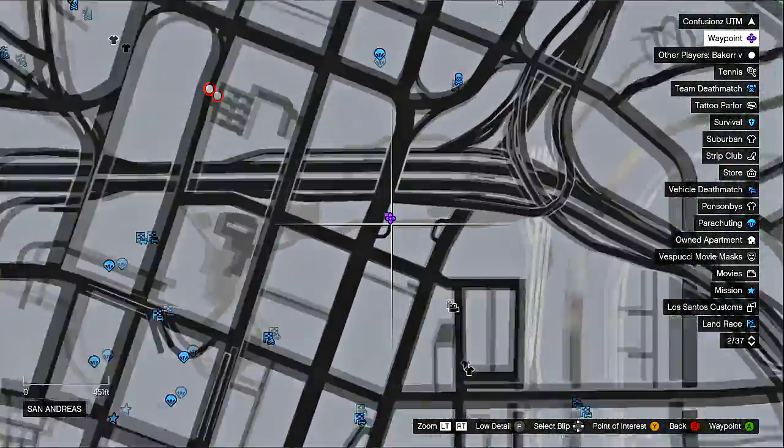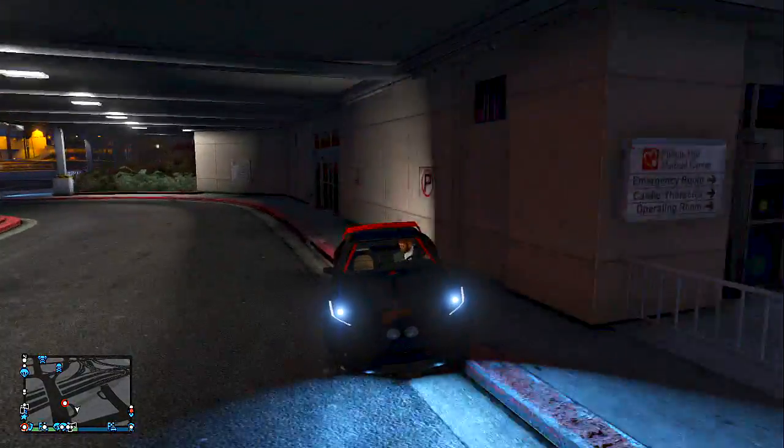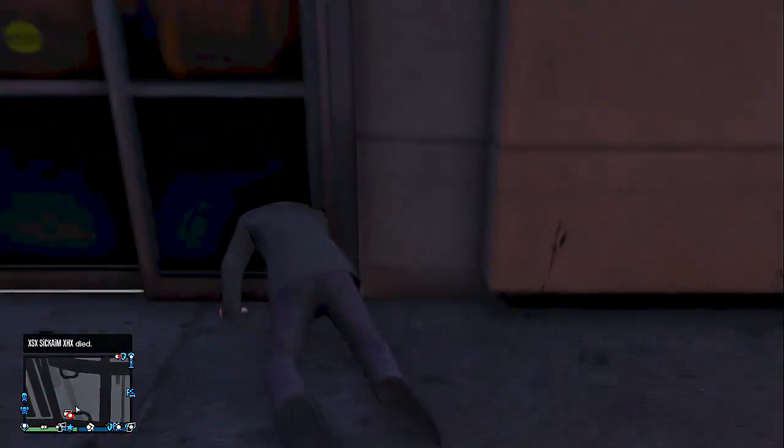Now this glitch right here, all you guys are going to need is a car. Basically what you're going to want to do is line up like I do here, and you want to face backwards.